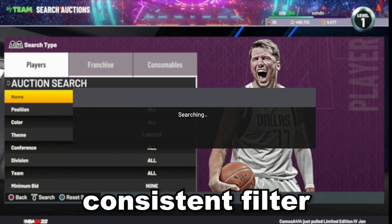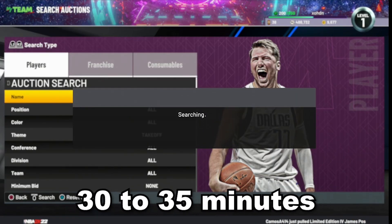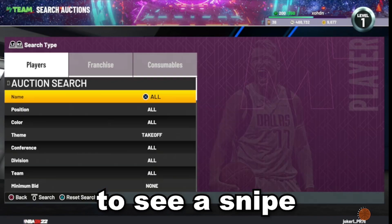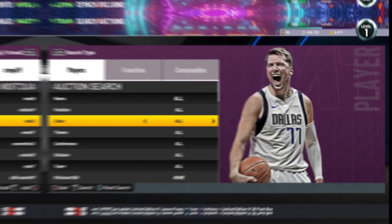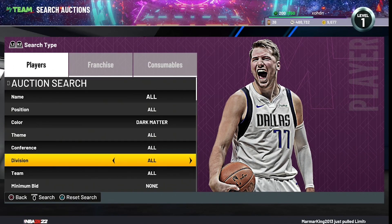The Takeoff filter is pretty consistent as well. I'd give it around 30 to 35 minutes at the longest to see a snipe. If you're not seeing one by then, switch to a different budget filter.